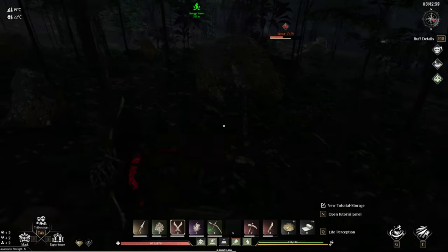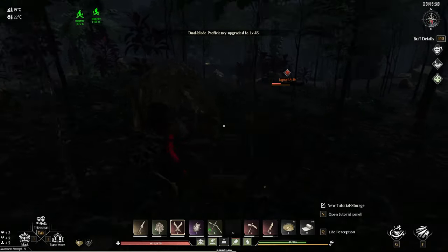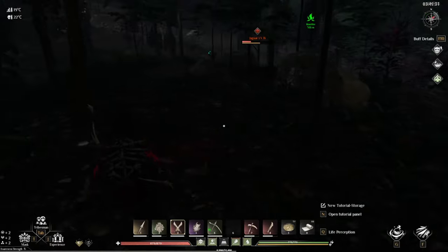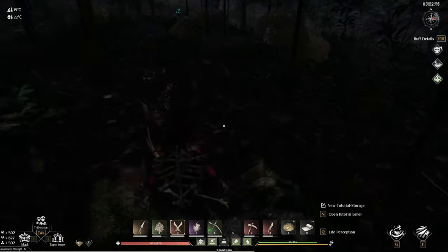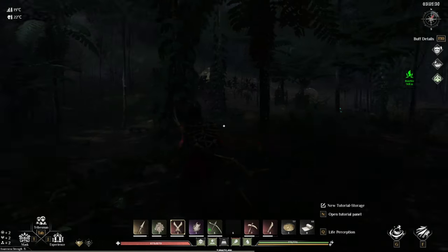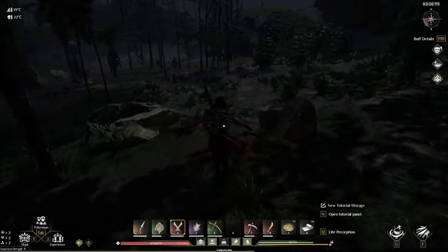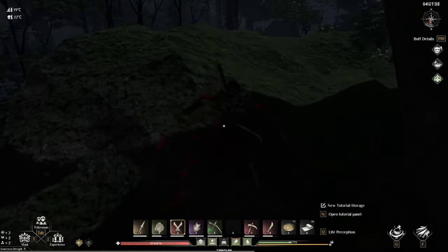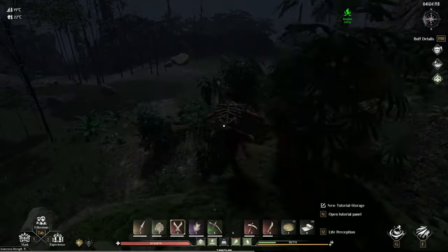Like I said, just move in a circle, have your finger on that dodge button, and only attack after he attacks. You can see — on this profile I'm using bone stuff, I'm not very high level, and I don't have super high proficiencies. See how easy that one was? He didn't even hit me a single time. That's the best strategy. There is one more strategy I'll show you — this one is if you don't think you'd be able to do that.